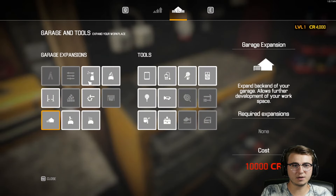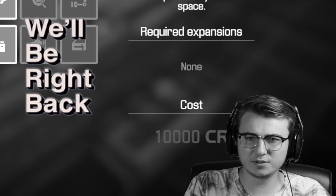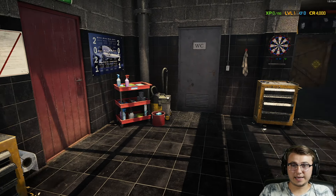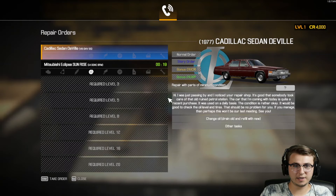Looking at the next tab on the computer: that'd be the car wash, we have the test path, and then things like garage expansion, paint shop, dyno room. There's our trusty tablet, OBD2 scanner, and a fuel pressure test kit. With that brief walkthrough over, let's go ahead and start on our first order — we have a Cadillac Sedan DeVille.